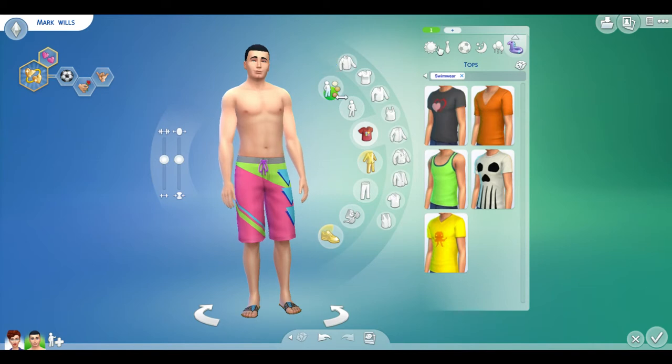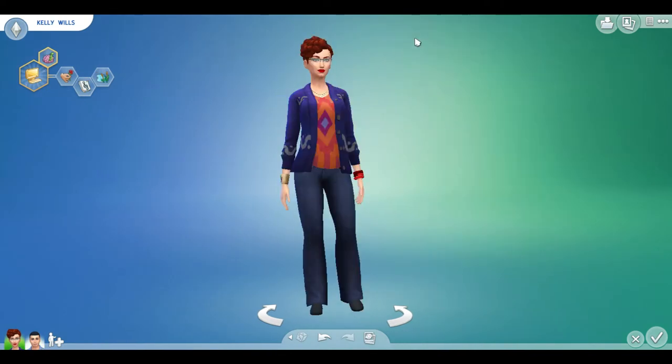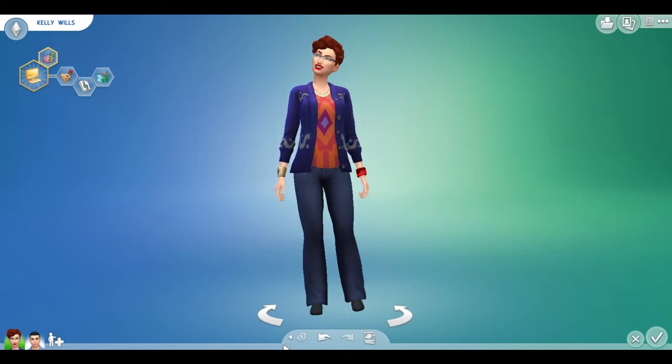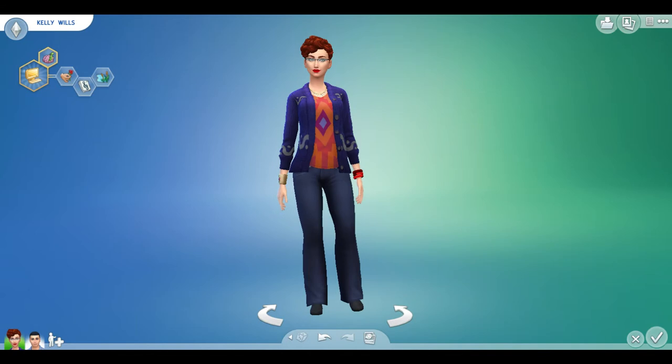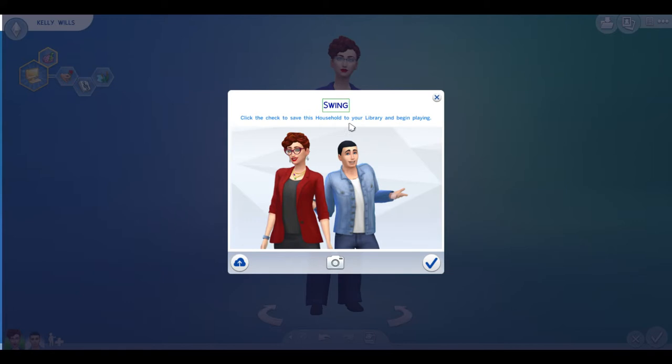Okay, so here we are - we're going to jump into the game straight away. I haven't got a lot but I'll sort that in my next video. I might download one from the gallery or I might have to cheat a little bit to get the lot I'd like, or I could just build one. We're just gonna jump straight into the game.